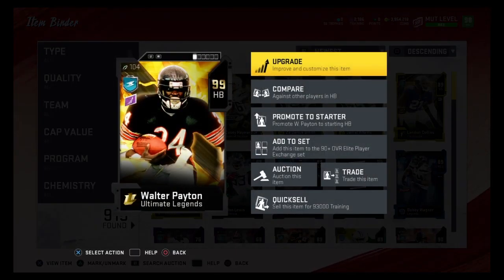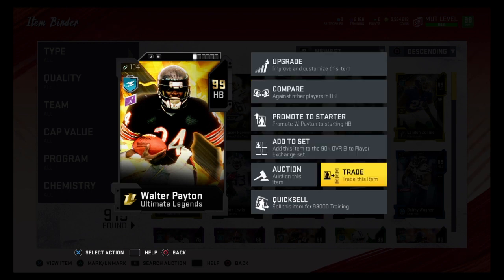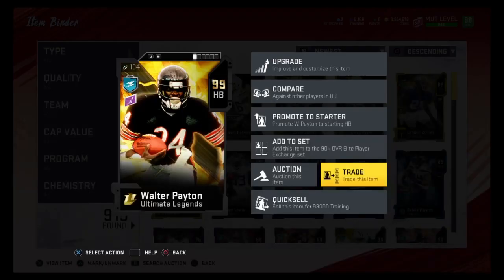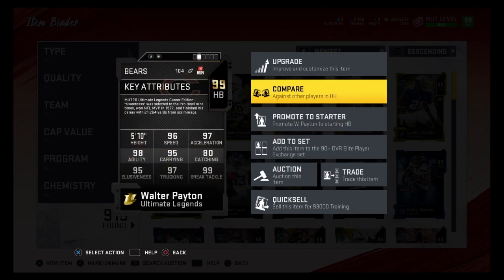I am currently giving away a 99 overall Walter Payton. Right now there's no way to enter, but here's how the giveaway will work: once I reach 1,750 subs I will be putting him on the trade block for four days, and after three days I will accept a random trade offer. Once I reach 1,750 subscribers I'll give you guys more info on how to enter.